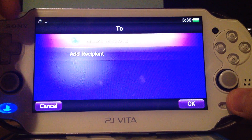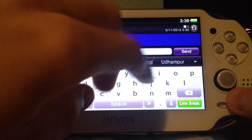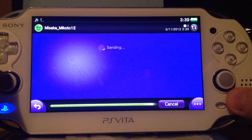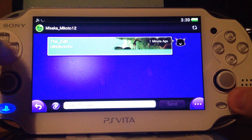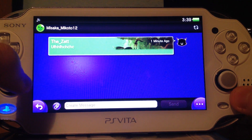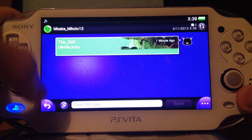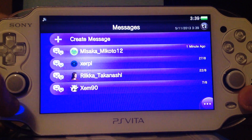Picking the ID of a friend — some random input — and send. The message app feels much faster and smoother than before.